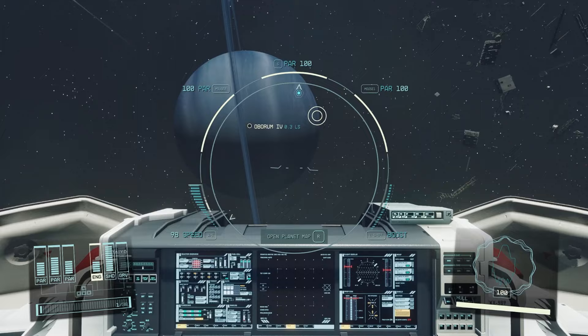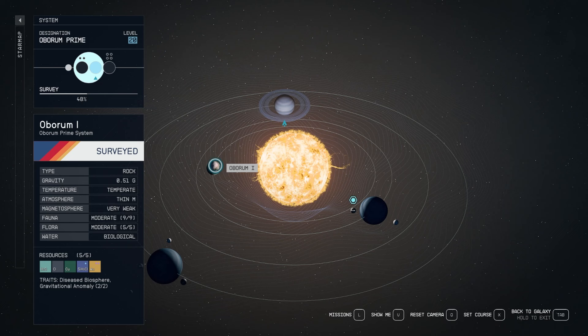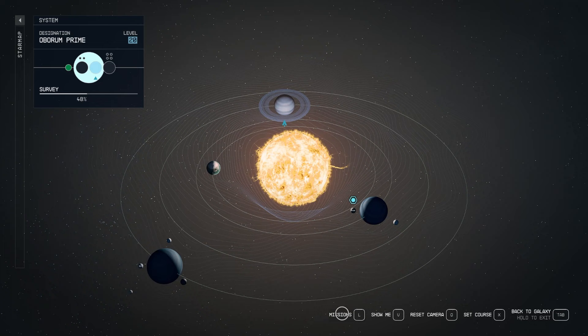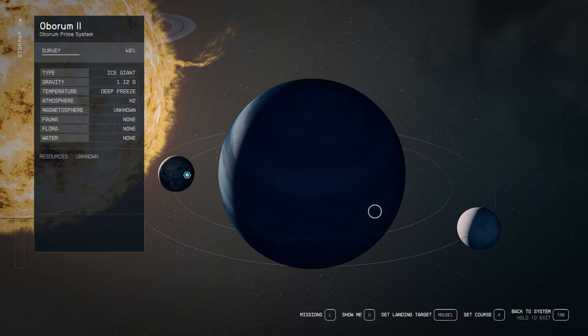Greetings spacefarers! Welcome to another episode of Starfield. I'm Kobothorium. In the previous episode, we got some powers from this planet here, Oborum-1. I haven't even looked to see what they are. But then I noticed, after finishing surveying this planet, that there's another power from beyond here in this solar system — Oborum-2a. So I figured we'd mosey on over there, maybe tackle this star system and get a couple more powers. See what's up.